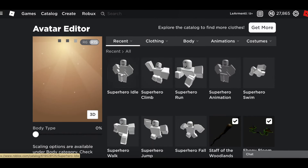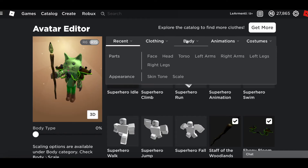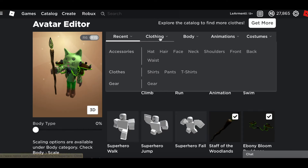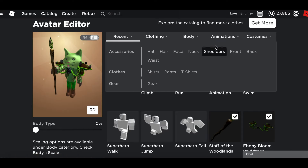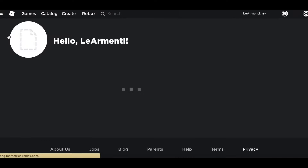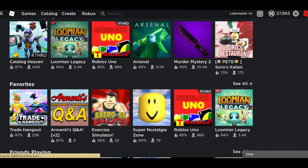Let's check out our Tacked Up. This is funny honestly — here's the staff, superhero idle. The running animation — we need to get the ninja one going because Tacked Up runs like a ninja. We got this. Now let's see animations — run, ninja run. Here's my Tacked Up outfit. Now let's go play some Lumion Legacy and check it out.